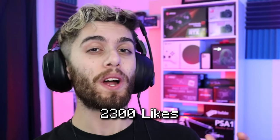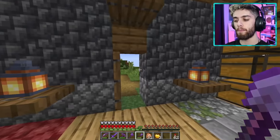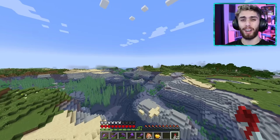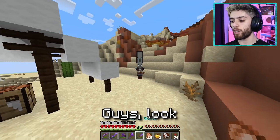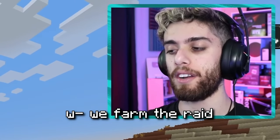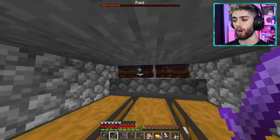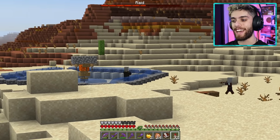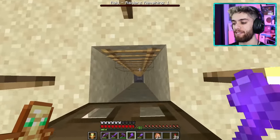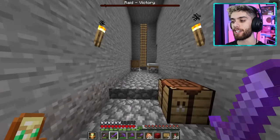As much as I want to start building right now, I really need to go get more totems — I'm currently all out after that. Let's fly over to the raid farm. I got the bad omen effect, now we raid farm. Someone please remind me to make a better raid farm one day — there definitely are better designs that could be a lot more efficient, and I need that expeditiously. That's a big word, kids stay in school. That's a totem guy, get in there — I'll be taking that. Raid victory! I got a few more of these bad boys. That is exactly what the doctor ordered.